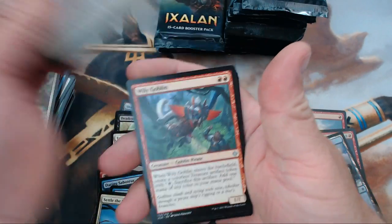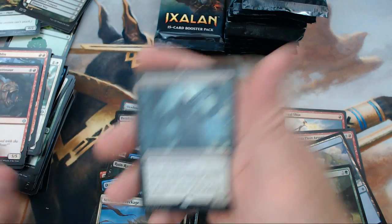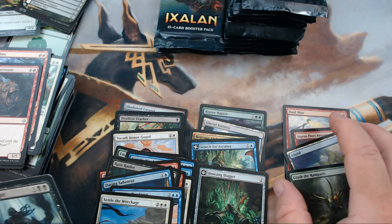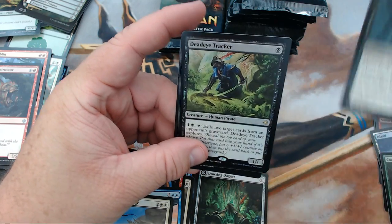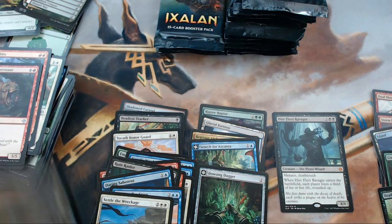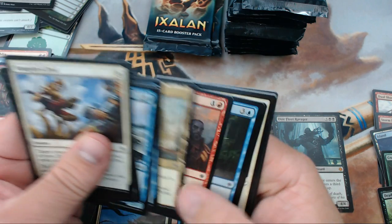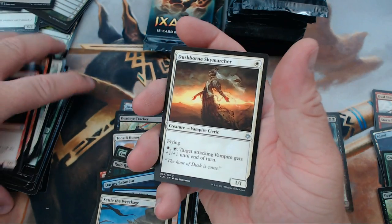We have Field of Ruin, Wily Goblin, Charging Monstrosaur, and our rare is — hey, we got a mythic! This is really the first mythic of the box — Dire Fleet Ravager. We also got a foil rare: foil Deadeye Tracker. That was not too shabby of a pack. The mythic could have been a little better, but getting a foil rare is a double win — some foils you can tell they just didn't even try.